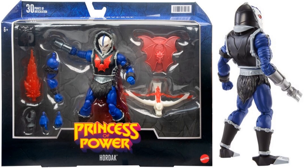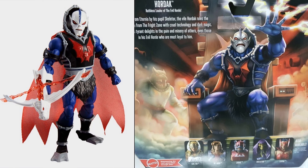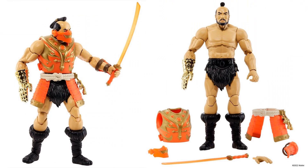We've got a deluxe Hordak from Princess of Power — not sure why this one is considered deluxe. It has the cape, without the cape, a blast effect from the cannon arm, the bat shield, and a bow-and-arrow bat-looking thing. On the back of the package you can see Leech in the background — maybe a tease for the future. And here is Jitsu from New Eternia with different looks. Front and back of that package, his regular look with bun-mohawk and beard, then his masked version with the extra belt.